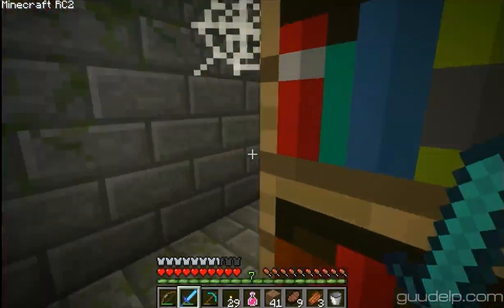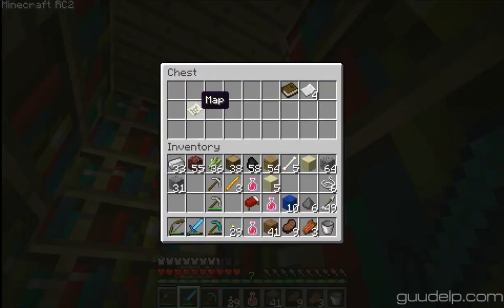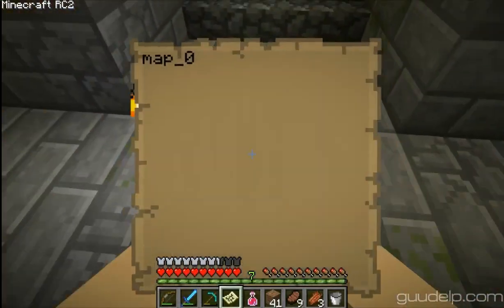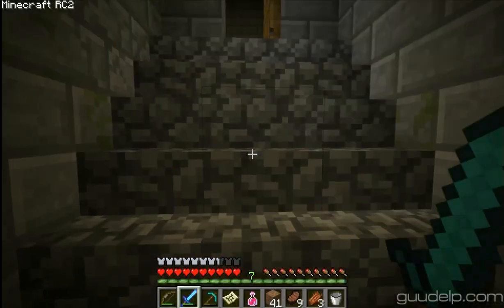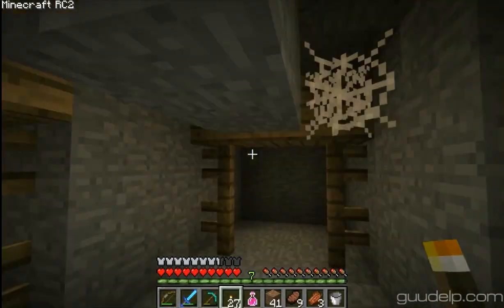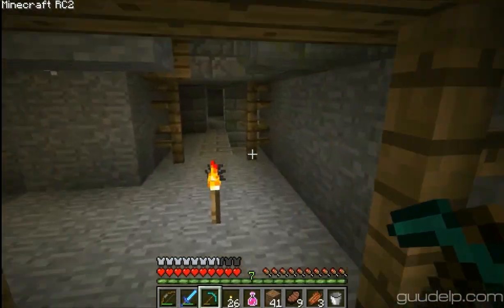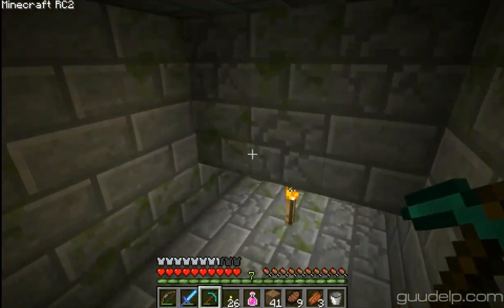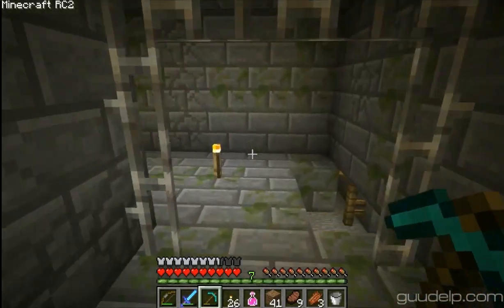I don't think there's ever anything in the chest inside the libraries - I think there's just going to be some pages. But I'll look in there anyways, just to make sure. What's that? Oh, a map. Hey, cool. A map doesn't do anything though. It's a map nonetheless. This is very strange - we have a mineshaft just intersecting with the stronghold. We might not even have an end portal here because of this.